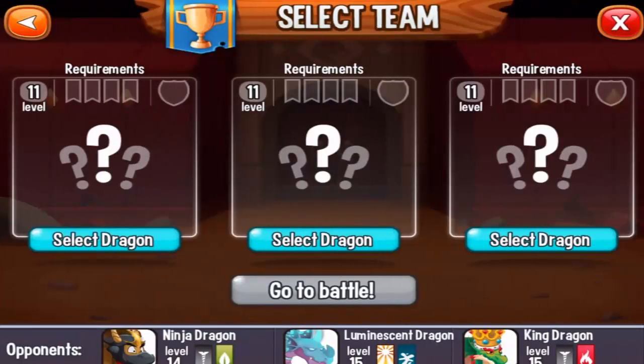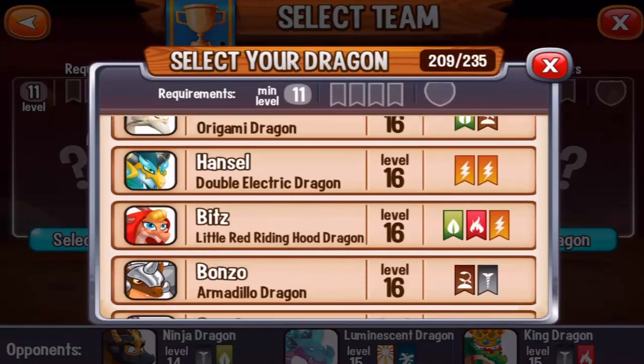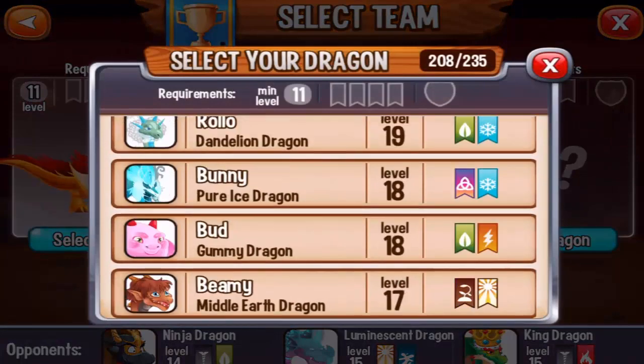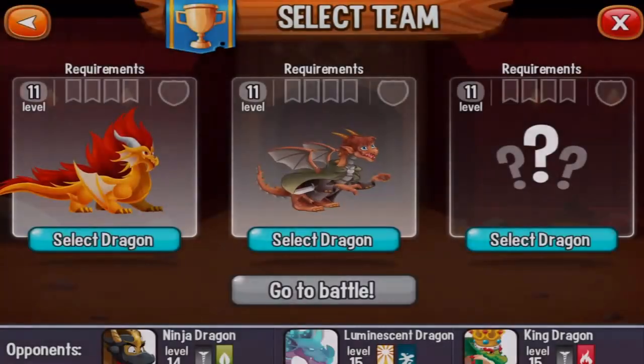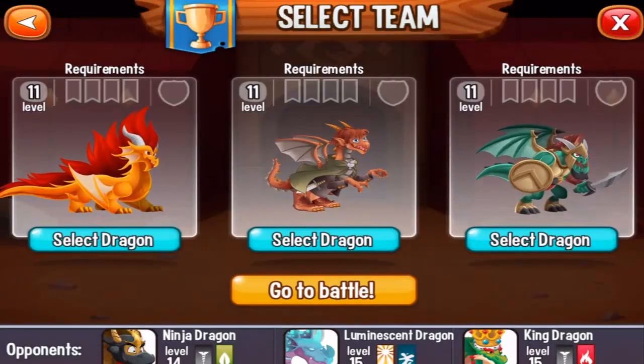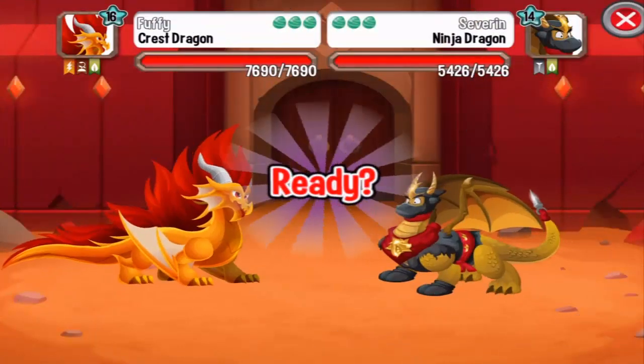Let's choose the crest dragon, the middle earth dragon, and spartan dragon, and let's go to battle.